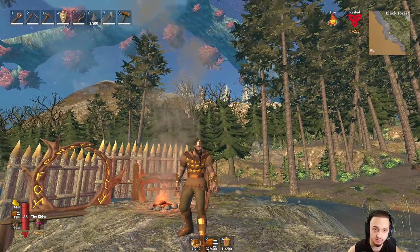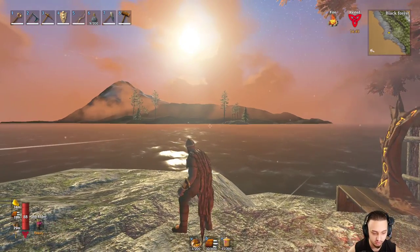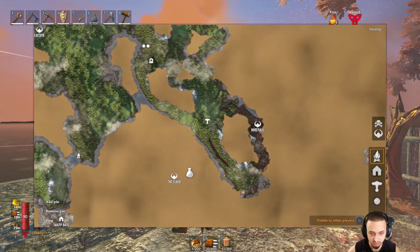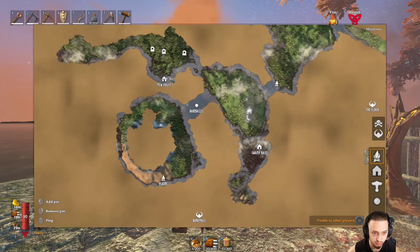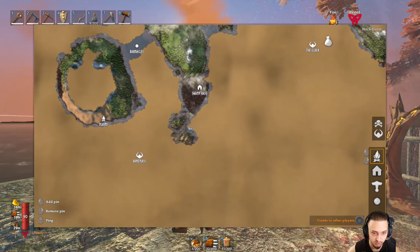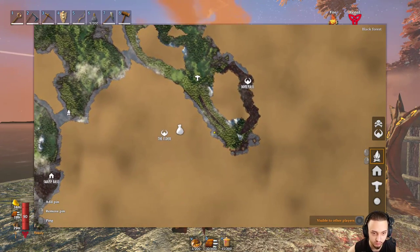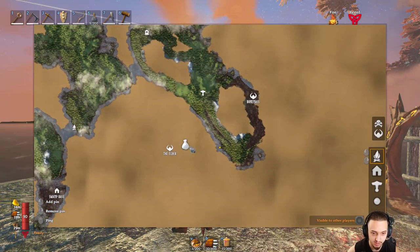Hey, what's up guys, welcome back to Valheim, this is episode 7. We're going to be taking a trip over here to the trader — we finally found it. I came around over here, basically all around another bone mass area. Our house is all the way over here, that's the original bone mass. We found more plains as well right here. I was like, it's got to be somewhere near spawn.